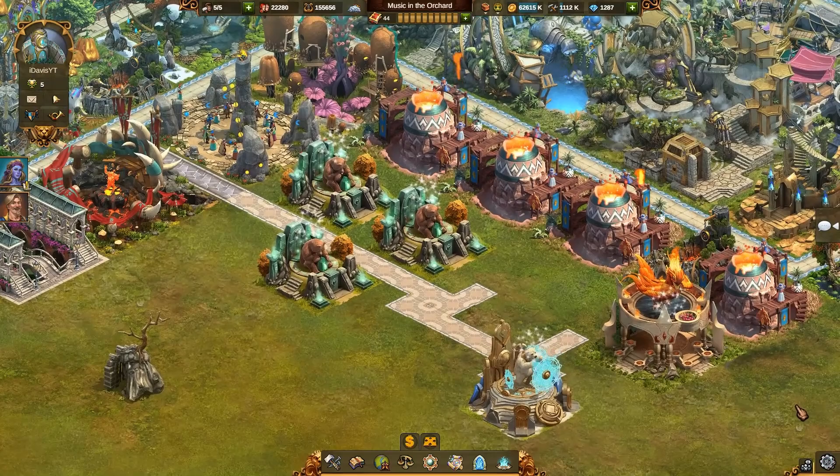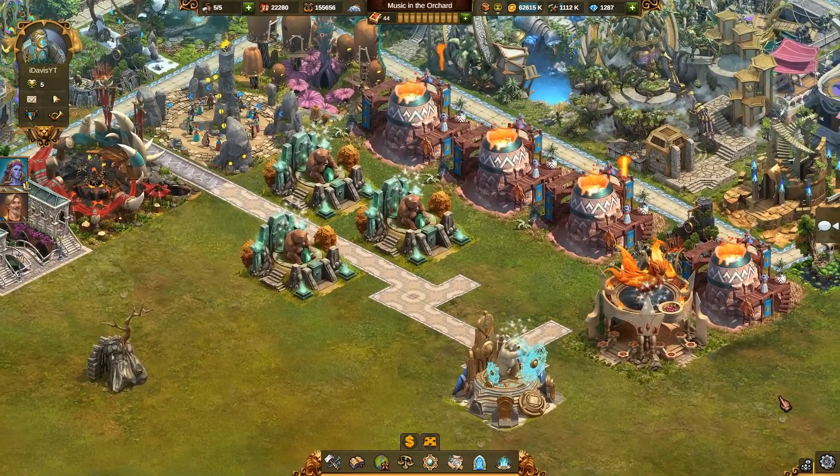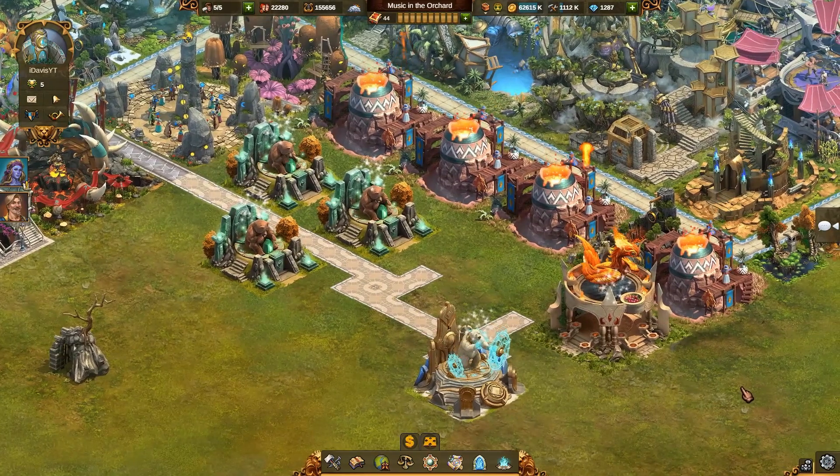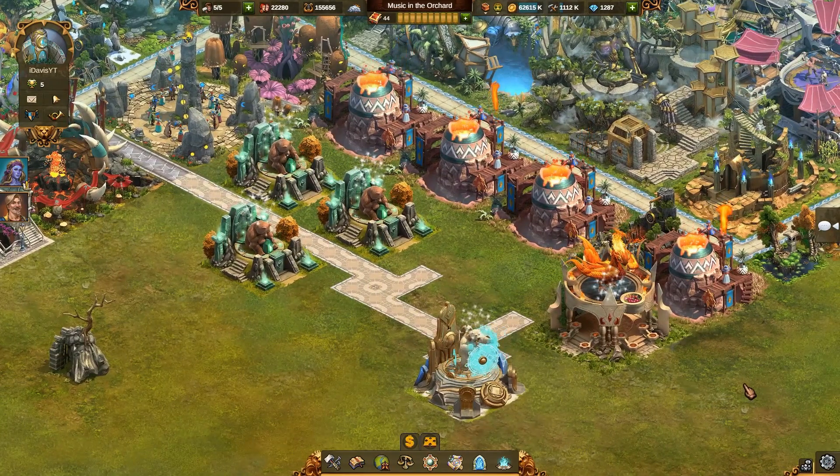These are the must-have pets in my city. With the recent introduction of an ability to store the evolving buildings, I might consider taking some other pets out of my inventory from time to time, but these are the only buildings that are to be found lying in my city all the time.